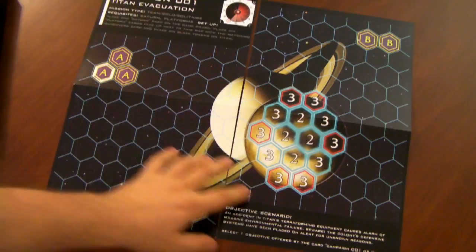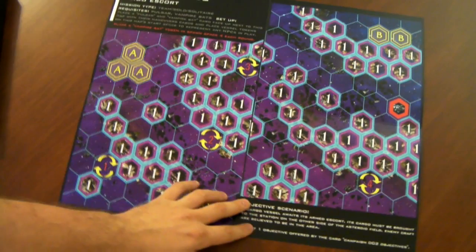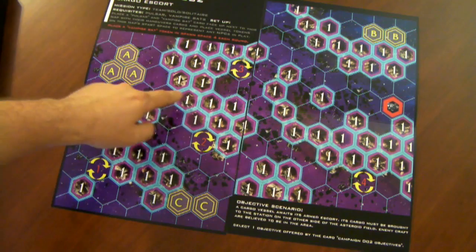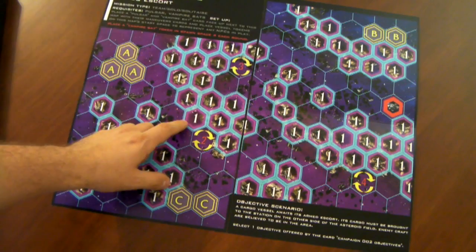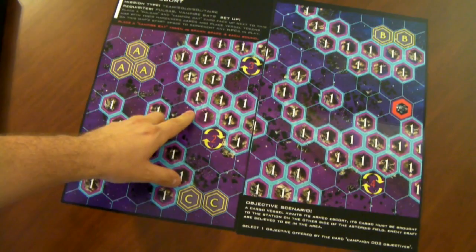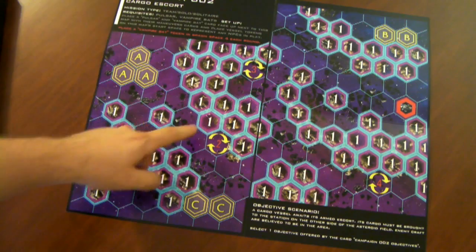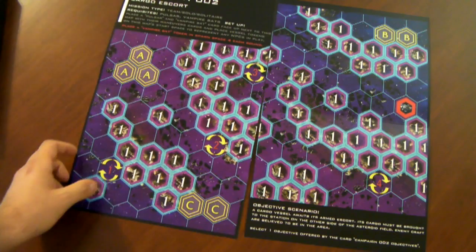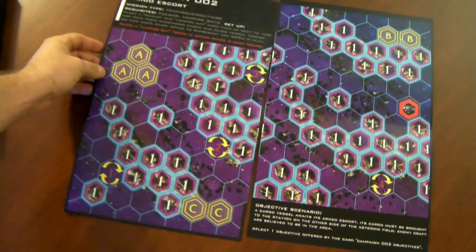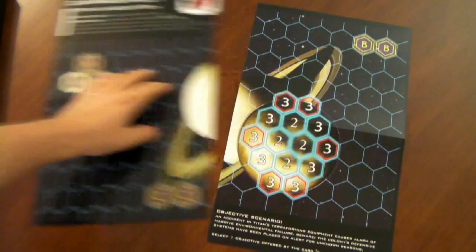This map, just like the base version, is double-sided. Flipping it over, you can see another campaign on the other side, so the Bright Edge expansion ships with two different campaigns. On this side, the blue outline on hexes means they are obstructed hexes, but there's also a purple outline within the blue outline — those are blind spots. Blind spots act just like obstructed hexes except there's an additional requirement: you must roll a d6, and it must equal the value within that blind hex to overcome line of sight restrictions. This is an asteroid field, so it makes sense that acquiring line of sight with asteroids flying around would be more difficult.